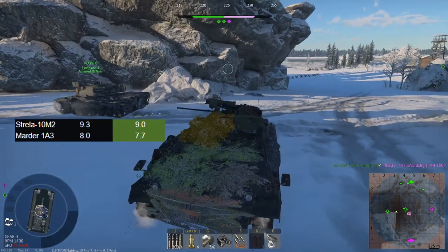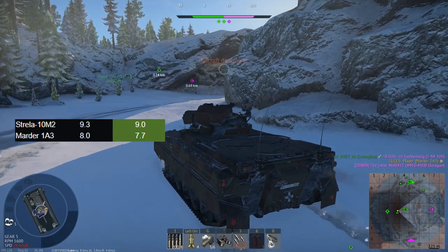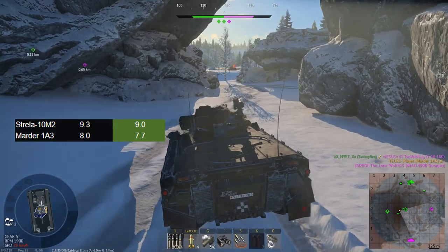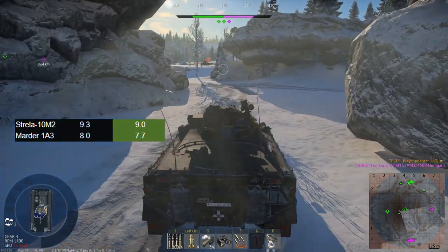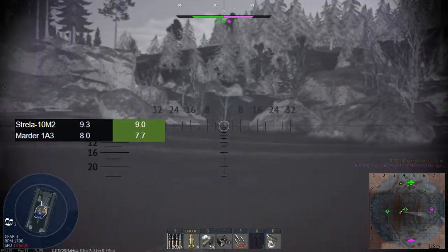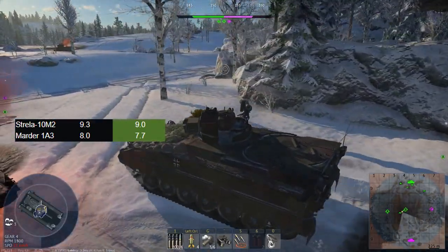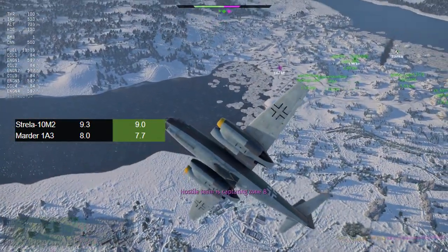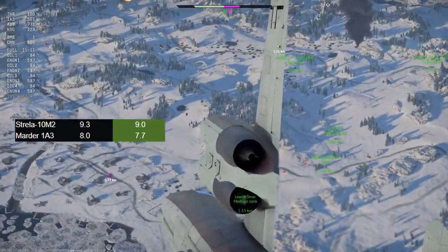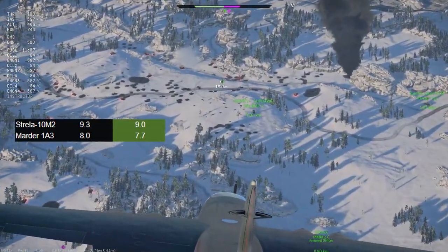Going down to 9.0 does bring it into a lineup with the T-64A, which will be nice. It also means it will see A7 a lot more, where there are more CAS elements which are definitely less crazy than what you see at 9.7 and 10.0. But the simple fact is all these vehicles are just not doing very well.